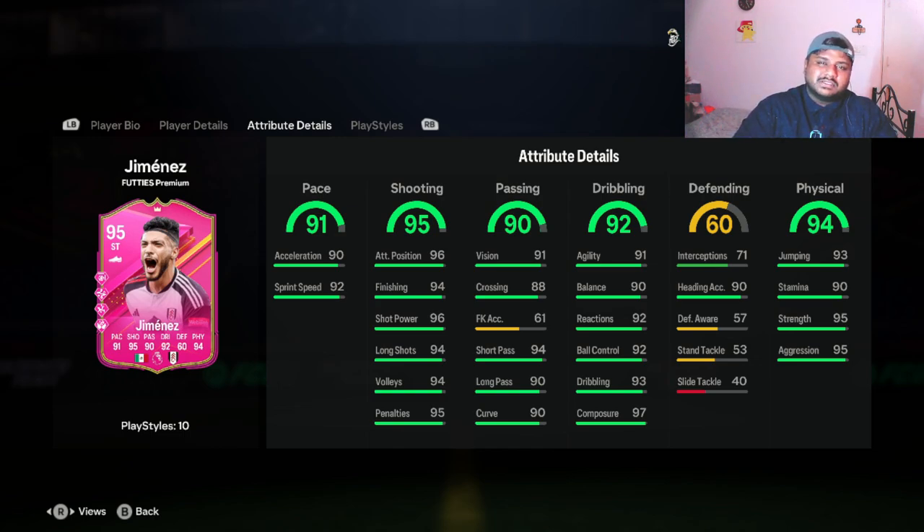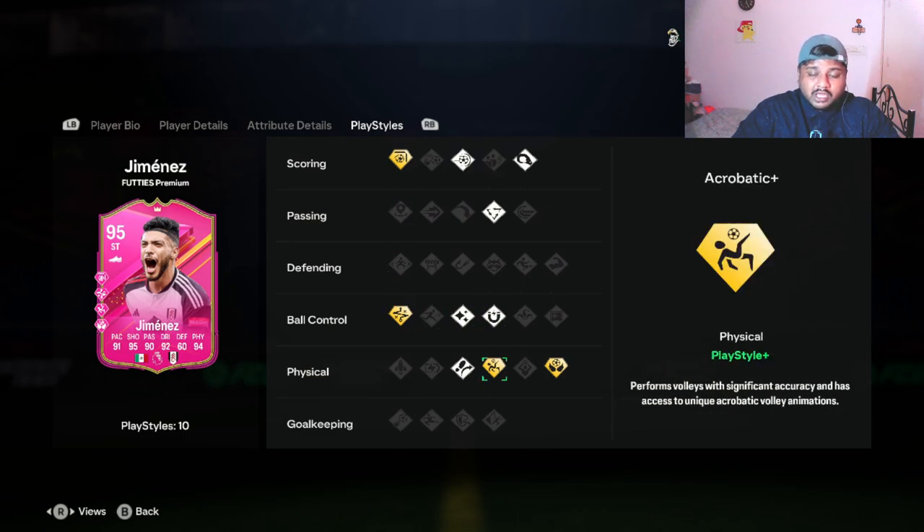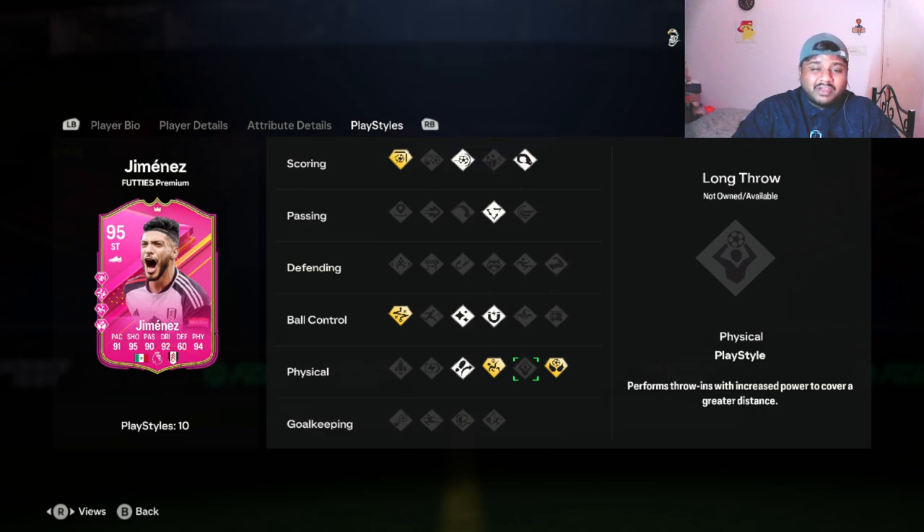This is a low-rated SBC required for this particular card. You just need one squad build — I think a Premier League player and then an 86-rated spot. That's all — no Team of the Week, no Team of the Season, nothing like that. It's actually pretty reasonable for what you get. You get five playstyles and four playstyle pluses.